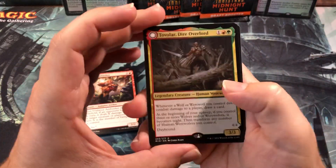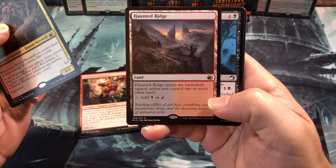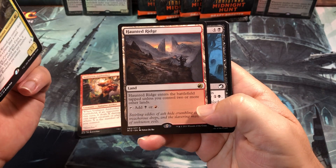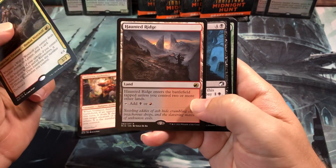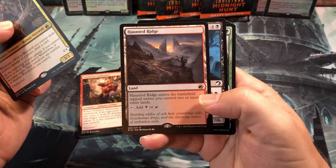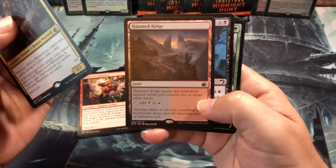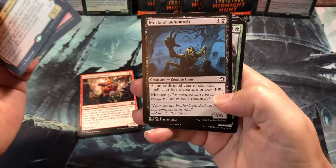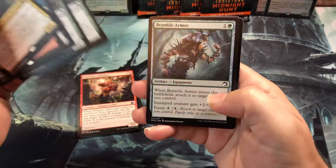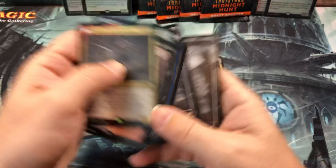Cards I didn't play: Tovalar Dire Overlord, a Haunted Ridge that I just rare drafted — it actually went around the table once and came back to me, which I was stunned by. Also Behemoth, Timberland Guide, Howl of the Hunt, and Bramble Armor — those were cards I grabbed when I was thinking about maybe going green. And then some basic lands.